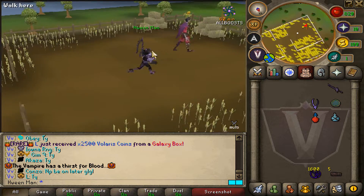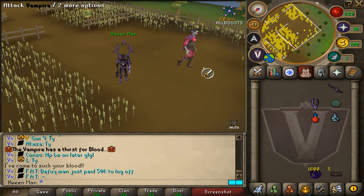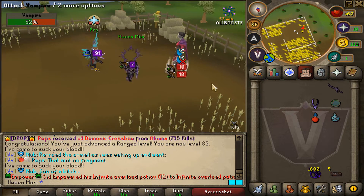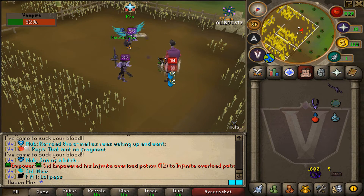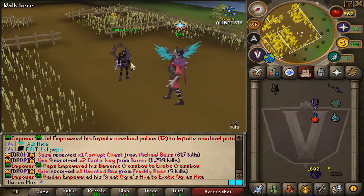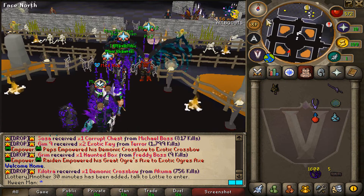I decided to teleport to vampires first to get soul part one. The soul part one is one in 24, and this boss can be attacked by multiple people — more than one person is recommended. Let's try not to die on this brand new account. No way — we got it on the first kill! If you don't get as lucky, you'll have to camp here until you get soul part one.